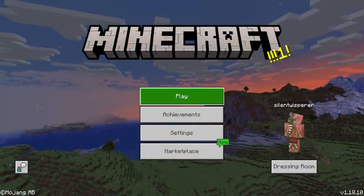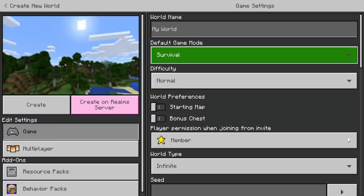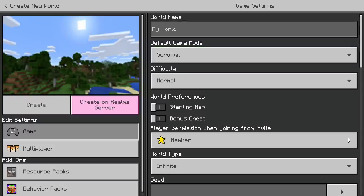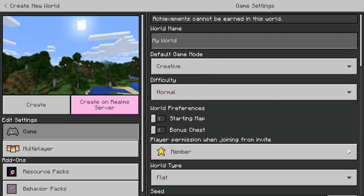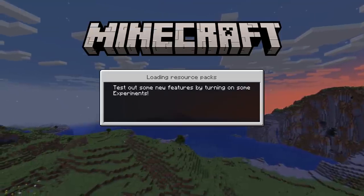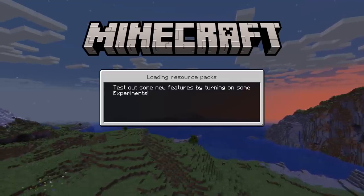A small bug with surprisingly big impacts is the fact that you cannot create a super flat world with achievements turned on. As you can see, this is just the default world menu, but if we try to change it to a flat world, it's going to turn off achievements and there's nothing we can do about it. This makes playing survival in a super flat world kind of pointless because you can't get achievements in it.